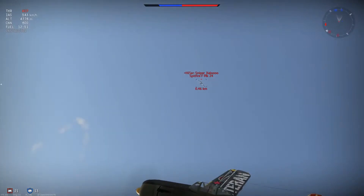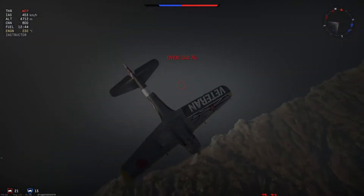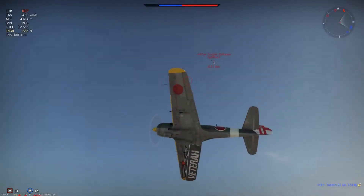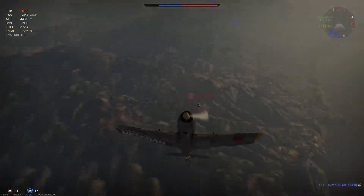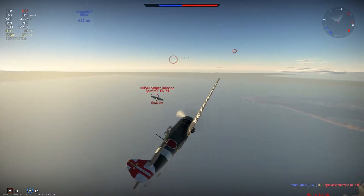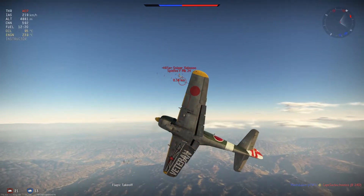So here we go into the merge. He's got more energy than me when I get behind him. We're rolling down with scissors — I will out-turn him at this speed. I have great flaps; I can use my combat flaps up to 650 kilometres an hour, and take-off flaps up to 500 kilometres an hour. He actually just rips his flaps — he can't use his flaps above 270 kilometres an hour.